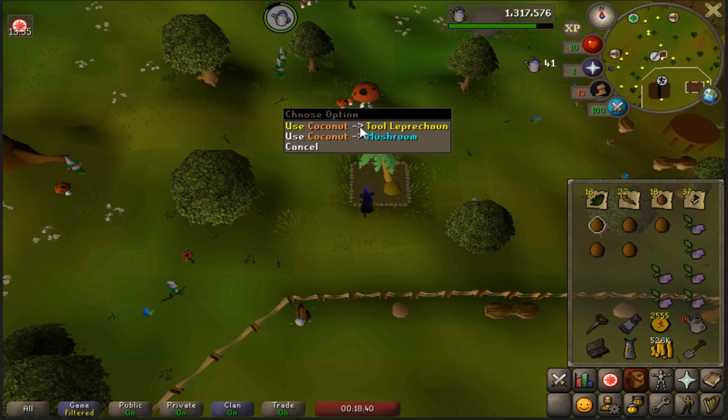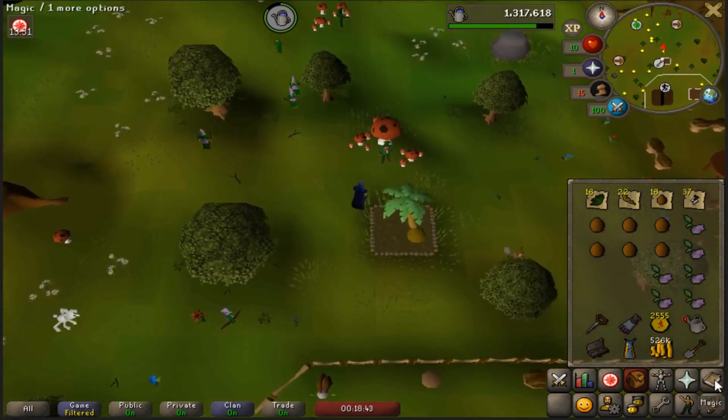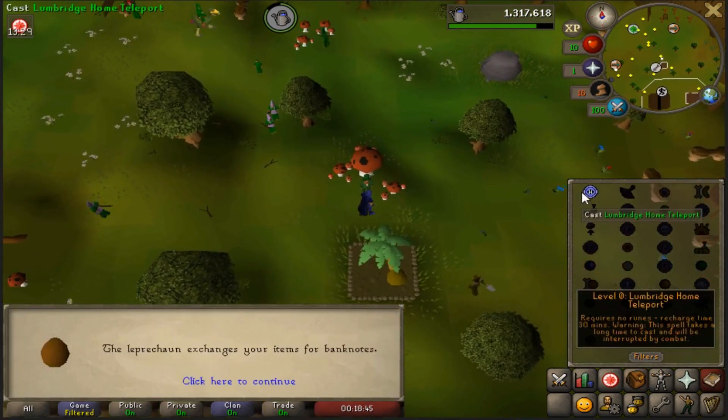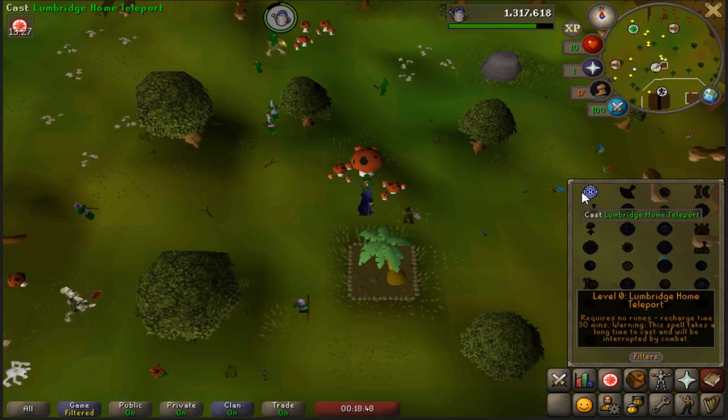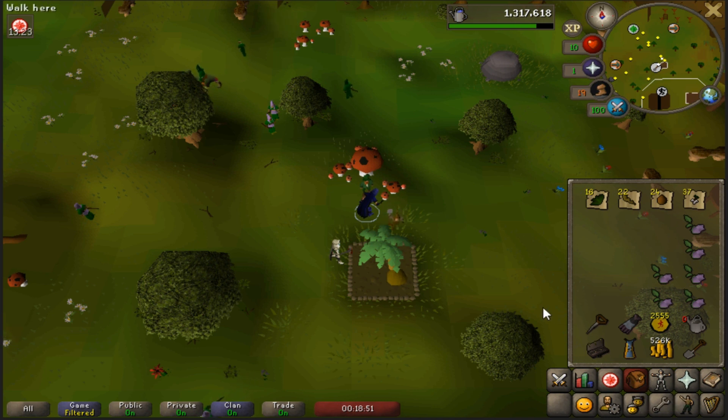Once you finish picking all the coconuts from here, use the Lumbridge home teleport and then head over to Al Kharid to the cactus patch. Go ahead and harvest all of its cactus spines and note them at the tool leprechaun.